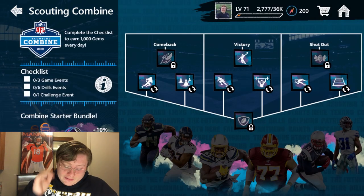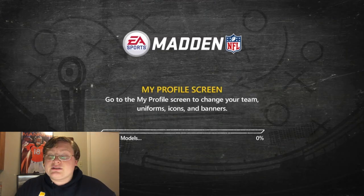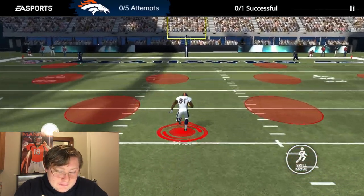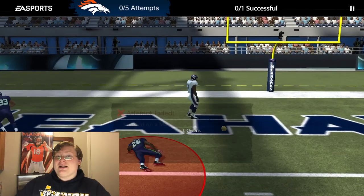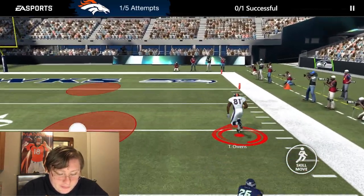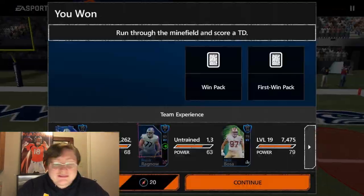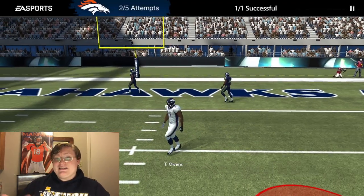Coming back to the main screen, those six events in the middle are the six you need for the various players. In the first drill, you've got to run through the minefield and score a touchdown. We stepped on a mine going up the middle, so we came over to the side — blew through one guy and got into the end zone. That's not terribly difficult; it'll take you a time or two in most cases.